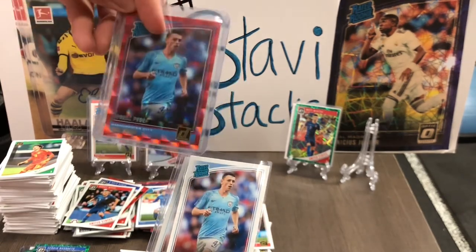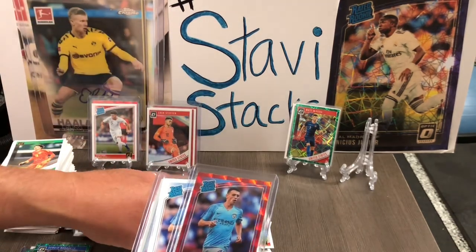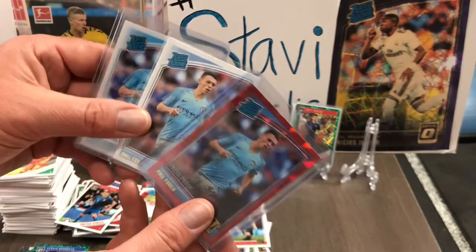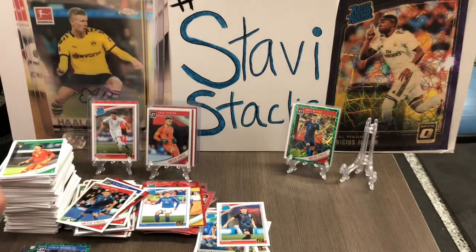So these could be optic also, right? Because there was one you got — the Miazga. See, the Miazga is an optic, but this is just Donruss. Red press proof. Can there be an optic red press proof? No, these are just Donruss red press proofs. Dude, look at those Fodens! You know it. Alright guys, make sure to like, subscribe, and share to see us rip some more fresh packs. Peace!